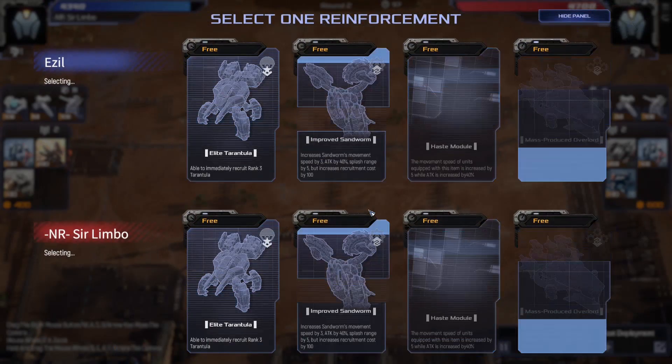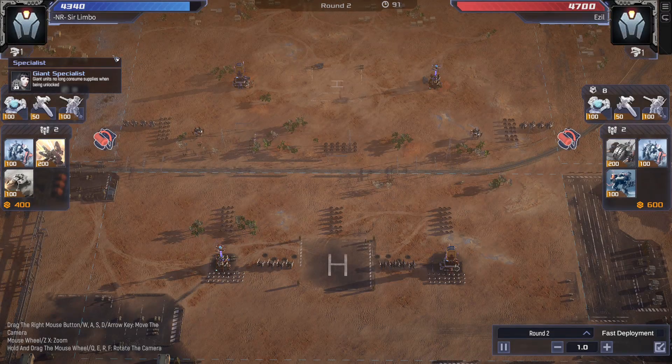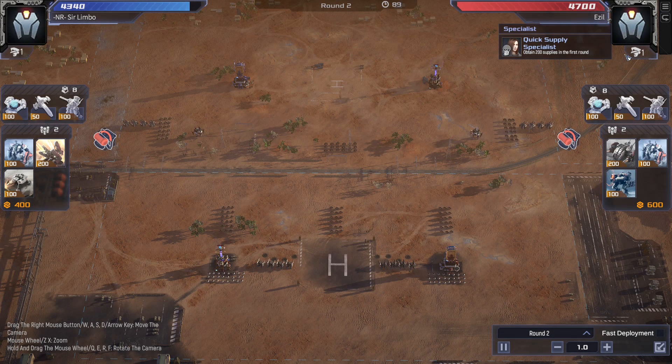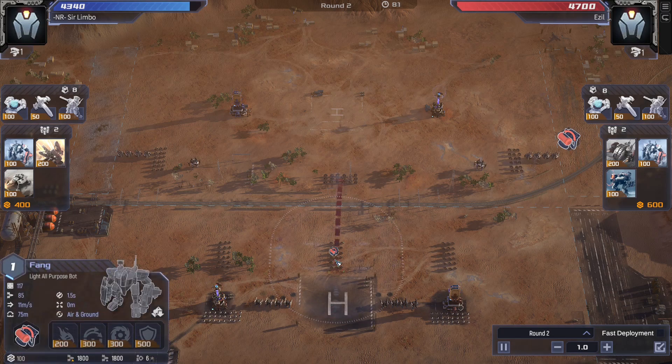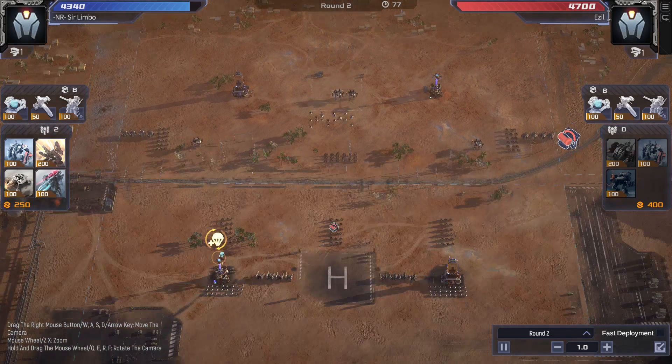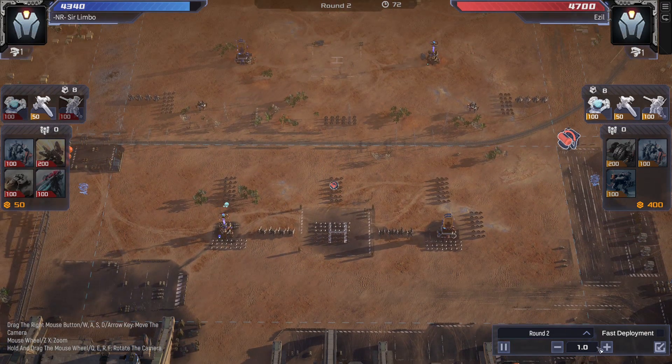Round two — we have improved sandworm and an elite tarantula: haste module or mass-produced overload. I choose haste. I am, by the way, giant specialist and my opponent is quick supply specialist. Fang with haste module here, more crawlers and more fangs — that's already all my money done for the second round.